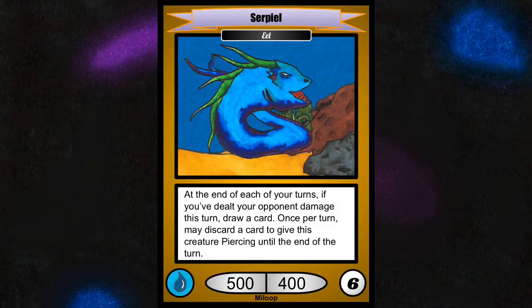This is Serpial. Serpial is an aggressive creature that can draw you cards if you deal damage to your opponent. It also has the ability to gain piercing by discarding a card, which will help you deal the damage you need to draw a card at the end of your turn.